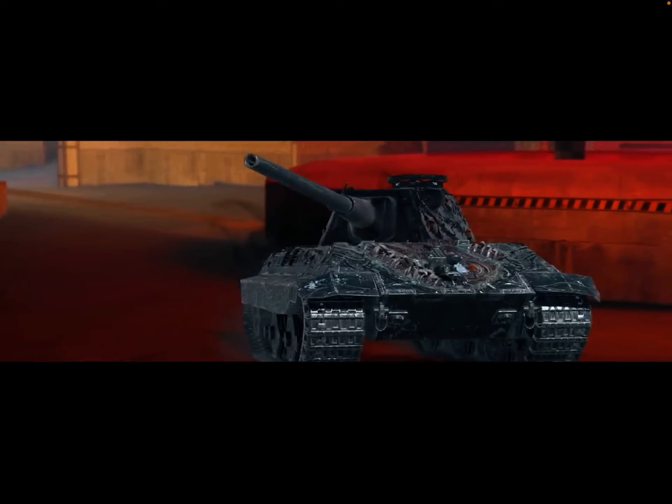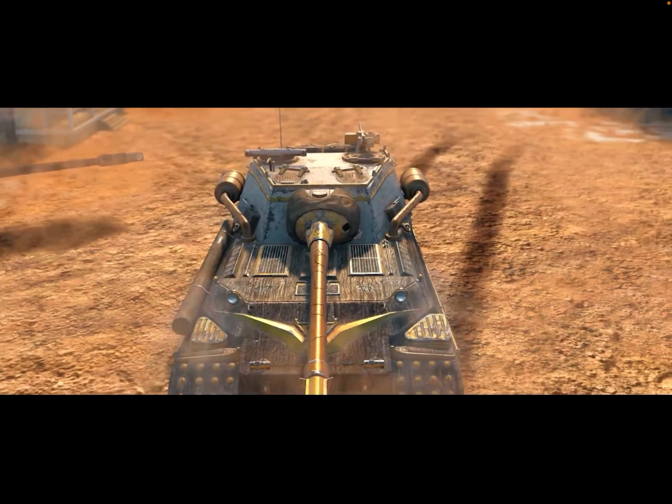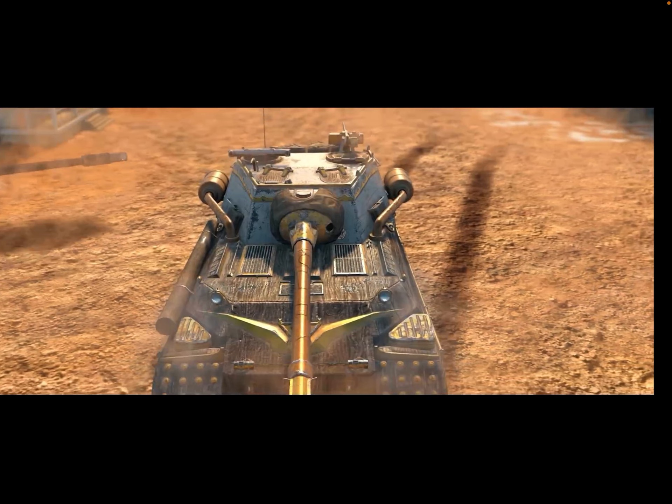The first thing up we have is a new E50M camo. This camo looks awesome — it has a cool animation whenever you kill someone, which looks great. We also have a camo for the Kyler. This camo is okay, it doesn't look the greatest to me but it's alright. Then we have a really cool camo for the Object 268v4. This camo looks pretty awesome, I'm really liking this one.